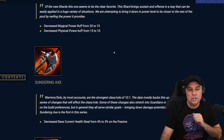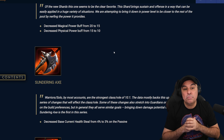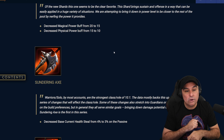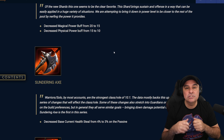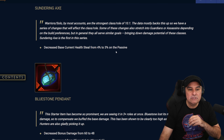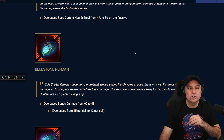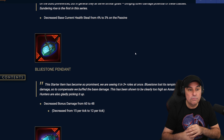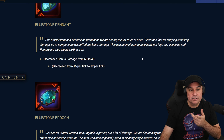Claw Shard is getting a decrease in Magical Power buff from 20 to 15, and a decrease in Physical Power buff from 15 to 10. So you're losing 5 Magical and 5 Physical Power on this item. Now Sundering Axe is going to decrease the base current health steal from 4% to 3% on this passive, so you're going to be losing 1% life steal from the passive of this item.